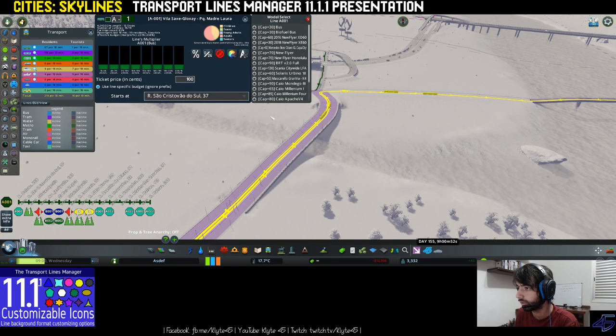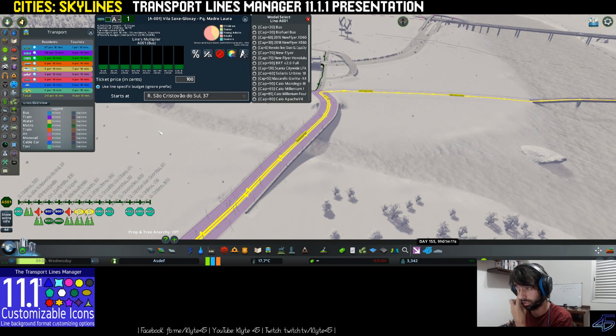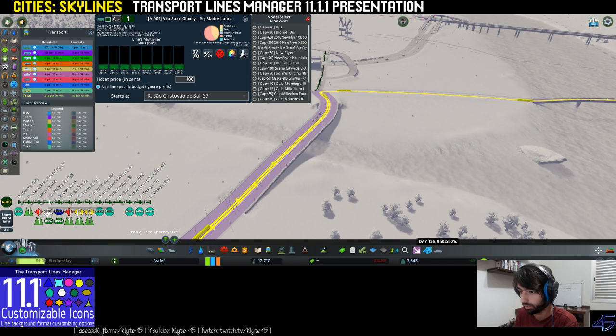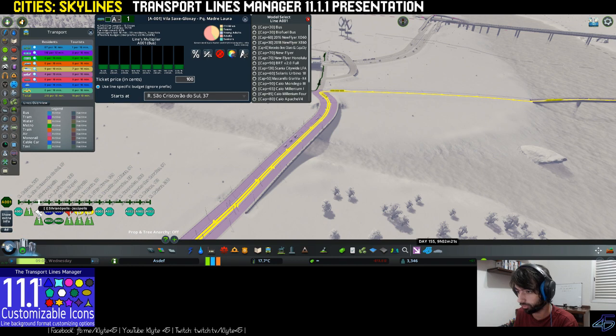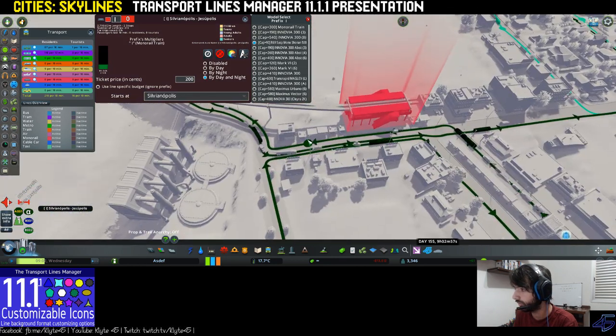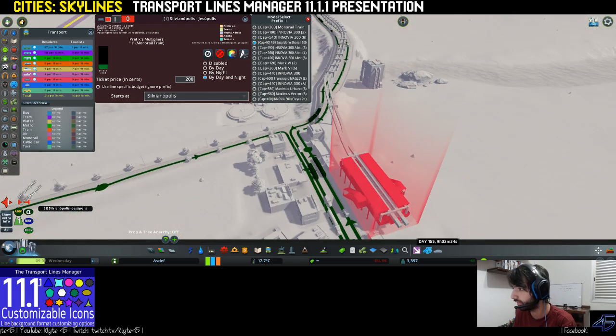We can see that I used a star for monorail lines. I use a suspended monorail from Ronix — Ronix's mod for this.